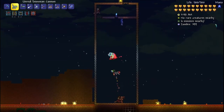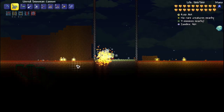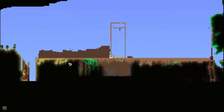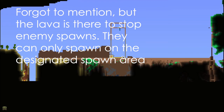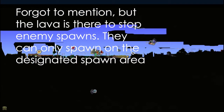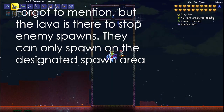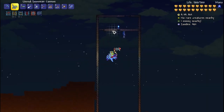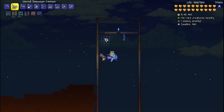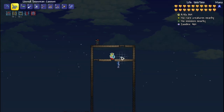Now let me show you an alternative grinder setup at ground level. All I did was flatten about 200 blocks across, and in the middle of that flattened area I built up the spawn area — the exact same outline as the suspended version. The spawn surface is 16 blocks wide and 38 blocks high. This is useful if you have a lot of harpies in your world and don't want to use background walls — since you're closer to the ground, harpies won't spawn and you won't have to bother with that setup.